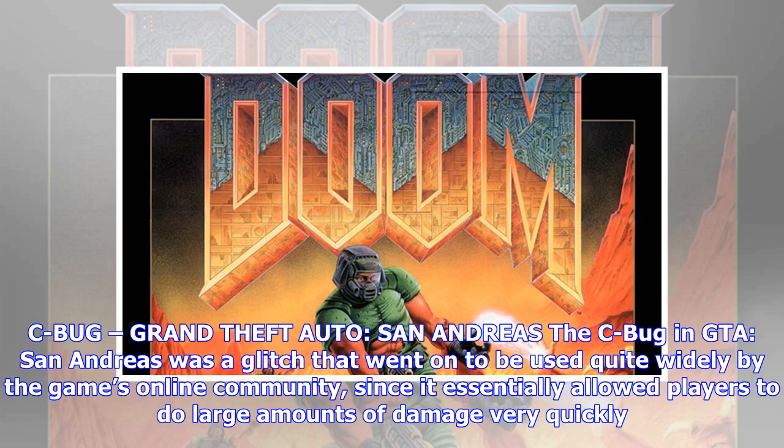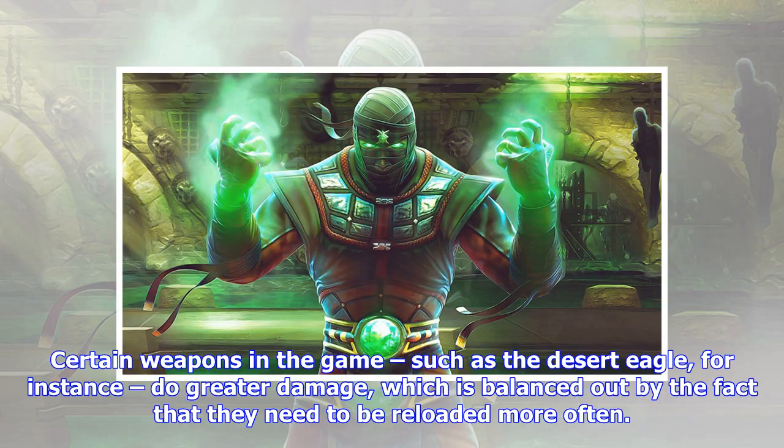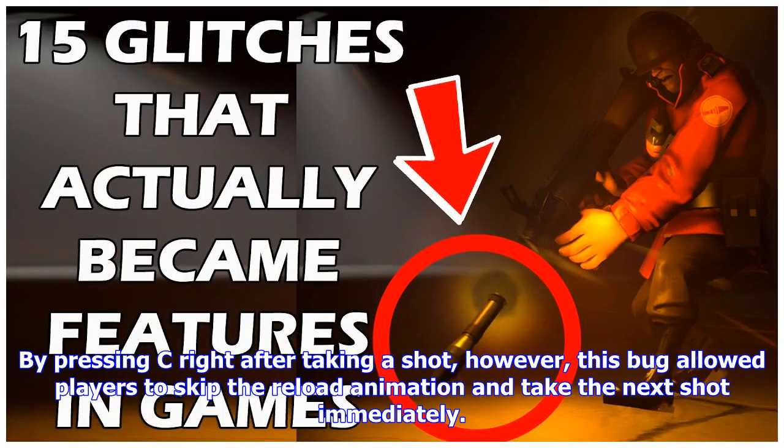Sea Bug, Grand Theft Auto: San Andreas. The Sea Bug in GTA San Andreas was a glitch that went on to be used quite widely by the game's online community, since it essentially allowed players to do large amounts of damage very quickly. Certain weapons in the game, such as the Desert Eagle, do greater damage, which is balanced out by the fact that they need to be reloaded more often. By pressing C right after taking a shot, however, this bug allowed players to skip the reload animation and take the next shot immediately.